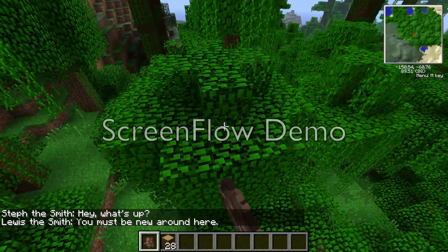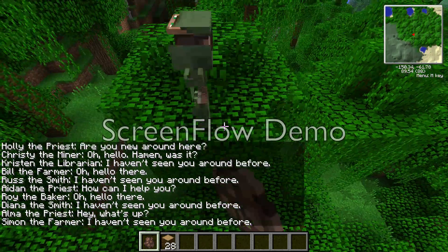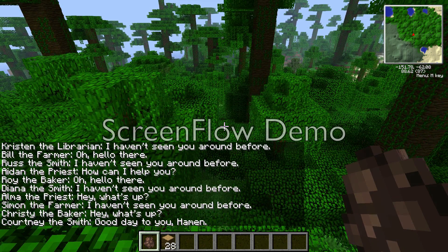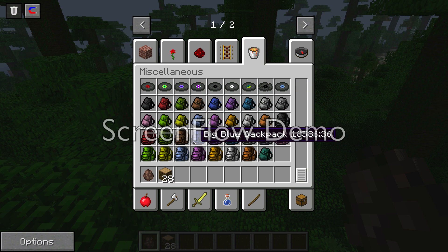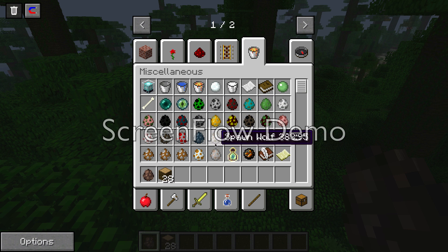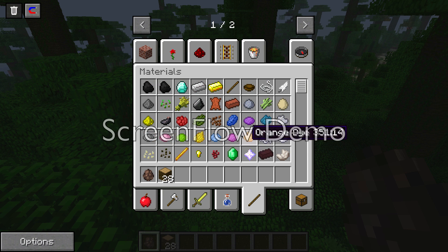When you get Minecraft Comes Alive, you can't spawn villagers normally - it's like they look like zombies. You can only spawn female and male versions. You'll also have lassos, and there are bristles and sugar cubes - I don't really know what those are for. The Minecraft Comes Alive mod is just really weird and I don't even know how to use it.